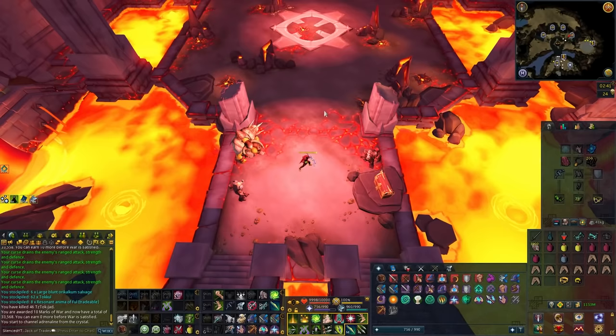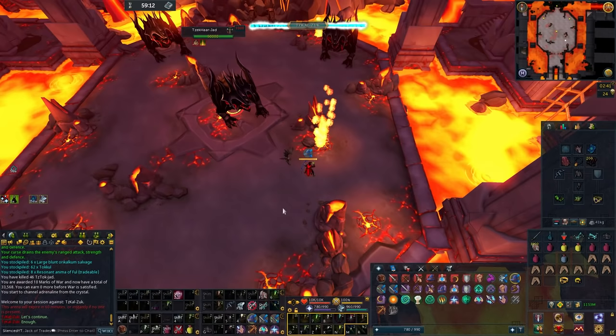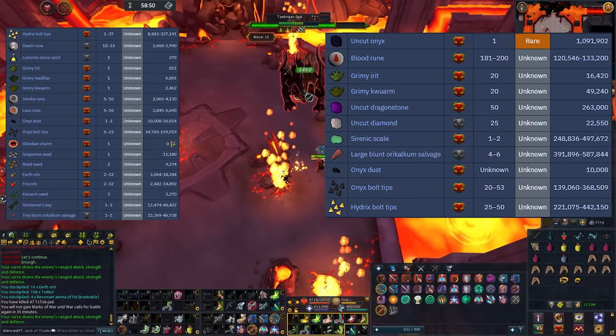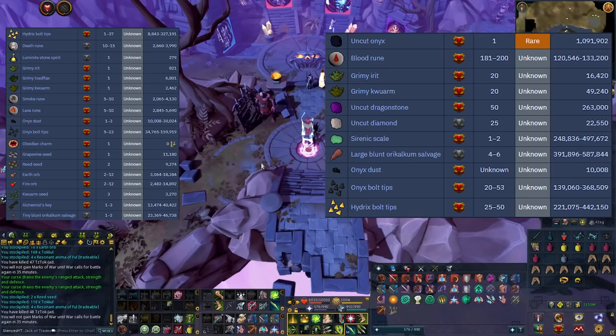You will want to target one Jad at a time. Once you kill the second Jad you will want to teleport out so you can come back to this wave. You will also get some marks of war while killing these Jads, which is a pretty nice bonus. The loot from these Jads is pretty great as well. A Jad actually has two different drop tables — the common drop table on the left and the elite table on the right.